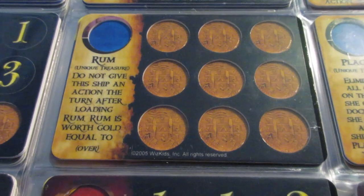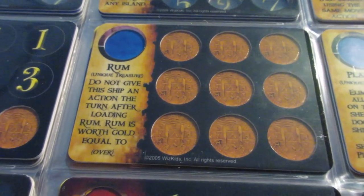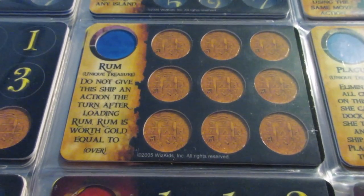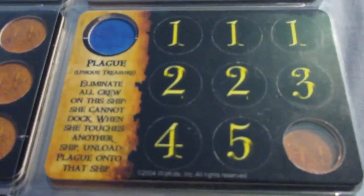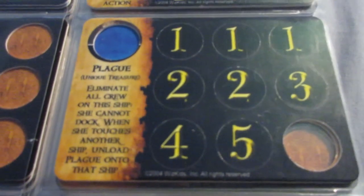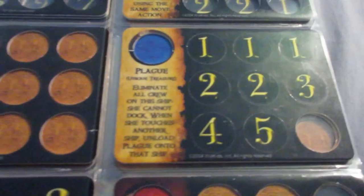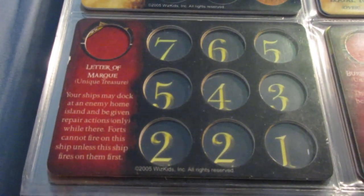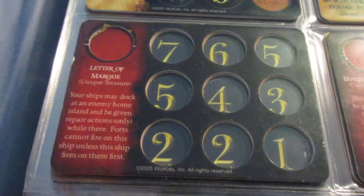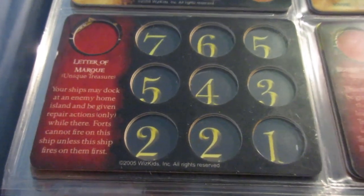Rom is thematically cool, but you can't give the ship a turn action after loading Rom, so it slows you down. This gives way to the Rom-Bomb combo where you purposely let an enemy ship board you and take Rom if it's the only thing you've got aboard, and then they'll be dead in the water the next turn. It can be a weirdly offensive strategy. Plague is really nasty — kills a lot of crew really quickly and you can give it to an opponent to cause max chaos. Letter of Mark lets you dock an enemy home island and get repair actions while there, and forts can't fire on the ship unless the ship fires first — I'd like to combine it with home island raiding or the Wine UT.